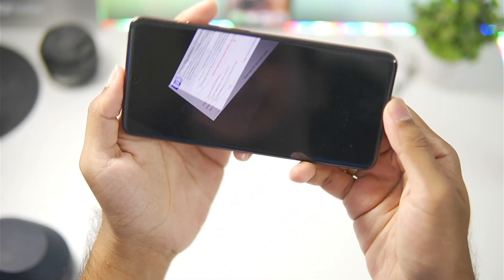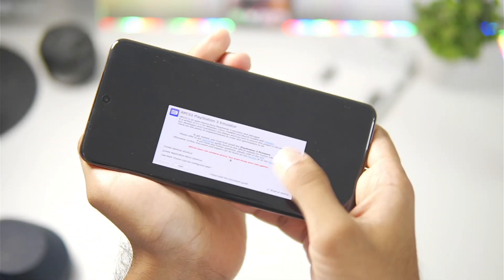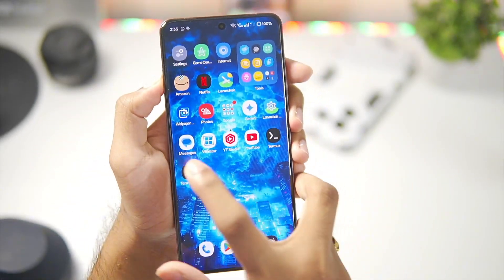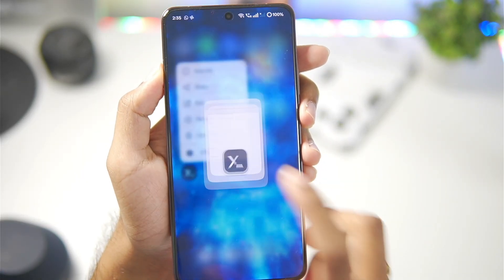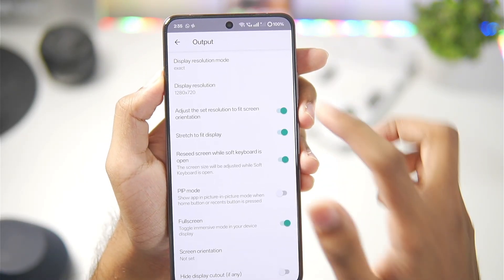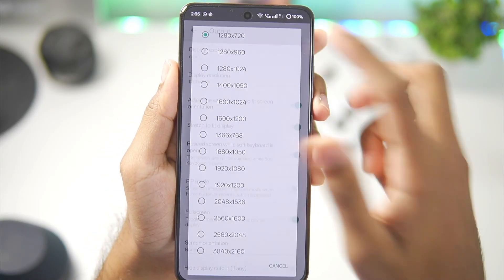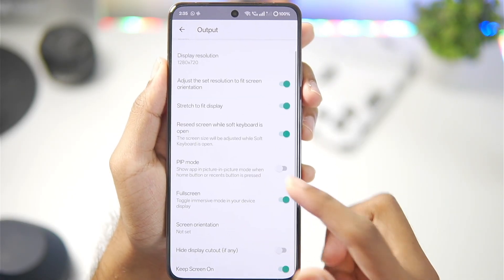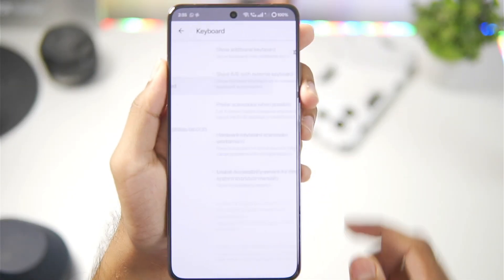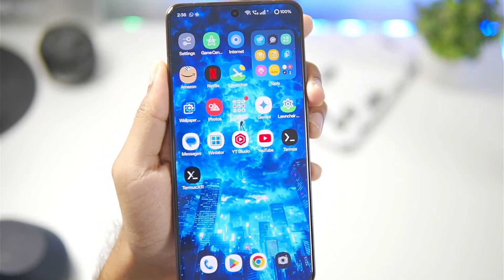Let's open Termux X11. As you guys can see, our emulator has successfully started. Now, before setting up the RPCS3 emulator on your Android device, hold the Termux app, go to Preferences, then Output, and set the Display Resolution mode as Exact. Set the Display Resolution to 1280x720p. Enable all of the options you are seeing right here. Once done, go to Keyboard and make sure to disable that option. And that's it for the Termux X11 settings.